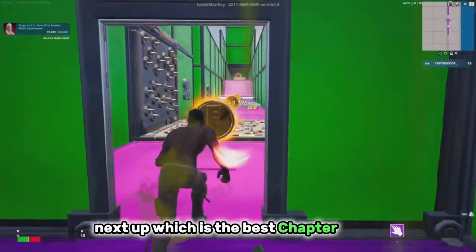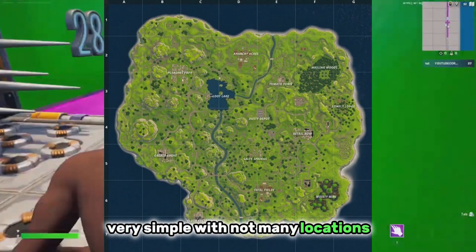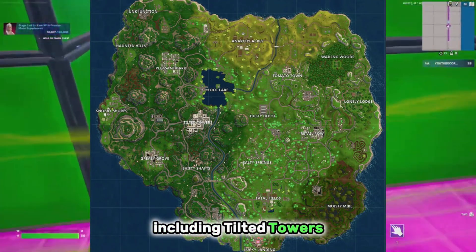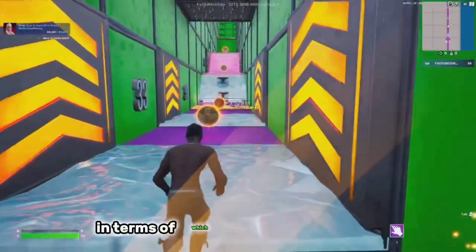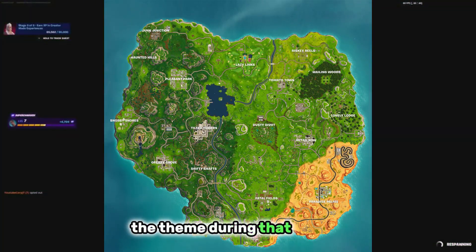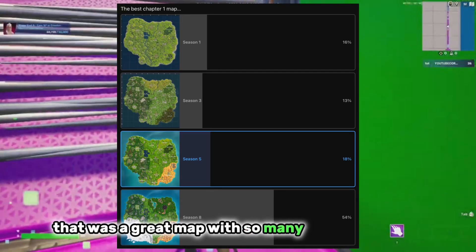Next up, which is the best Chapter 1 map? We've got Season 1, 3, 5, and 8 — all really good versions. Season 1 was very simple with not many locations. Season 3 introduced so many new POIs including Tilted Towers. Season 5 added the desert biome, and Season 8 had the jungle biome. I'd go with Season 5 — huge fan of the desert biome — but 54% chose Season 8, which makes sense; it was a great map with so many amazing biomes.